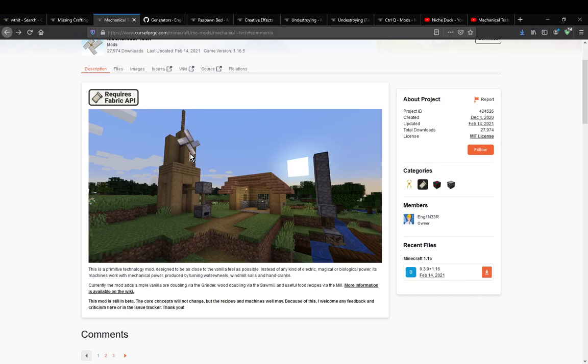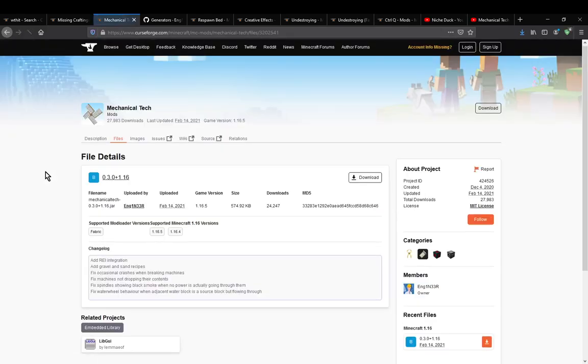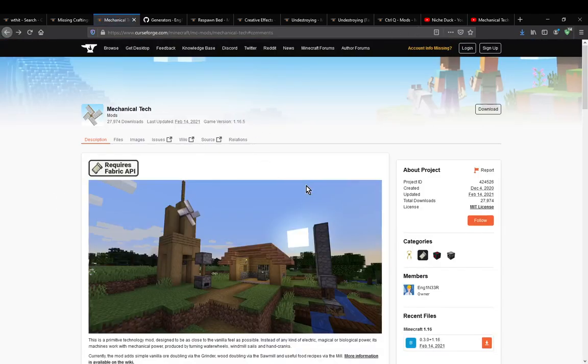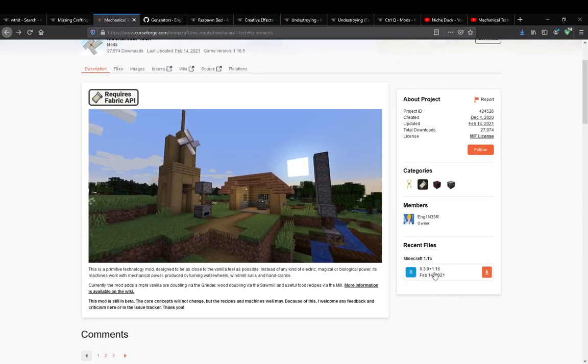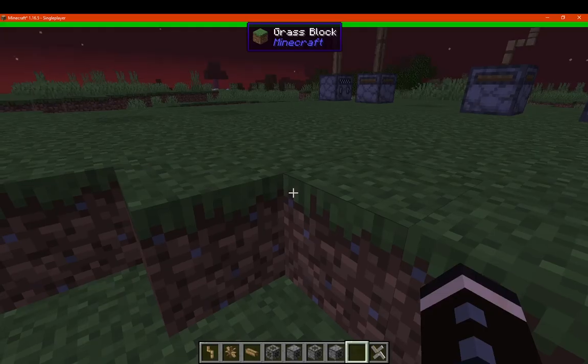So using spindles, as well as wind sails and water wheels. I don't think much has changed since — there's obviously things like REI support, gravel and sand recipes to the grinder and such, and a few other fixes, but other than that I don't remember if there was much else that changed, at least change-log wise, since I last covered it.